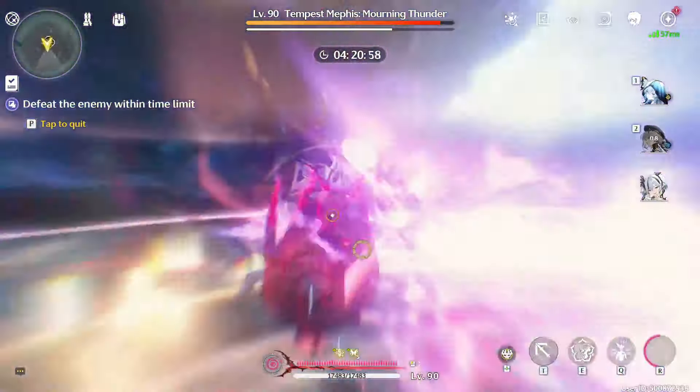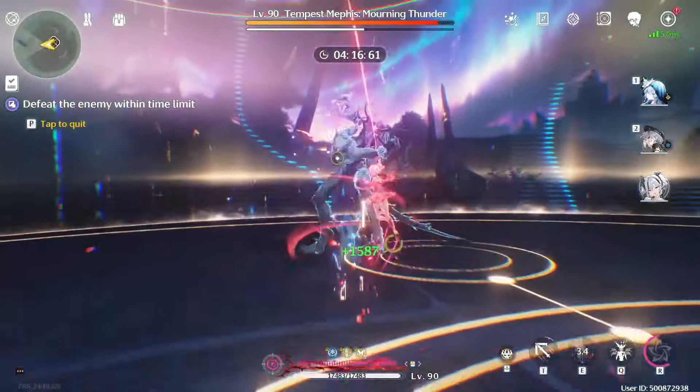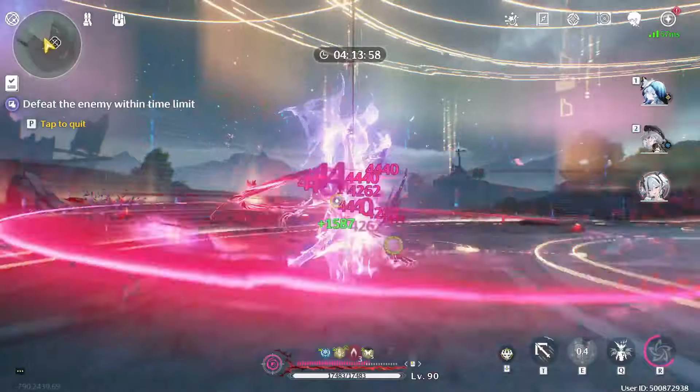Now swap to Sanhua, use E, then R, and then heavy attack. You should have a concerto bar ready. Now swap over to echo, then swap over to Camellia and use E.